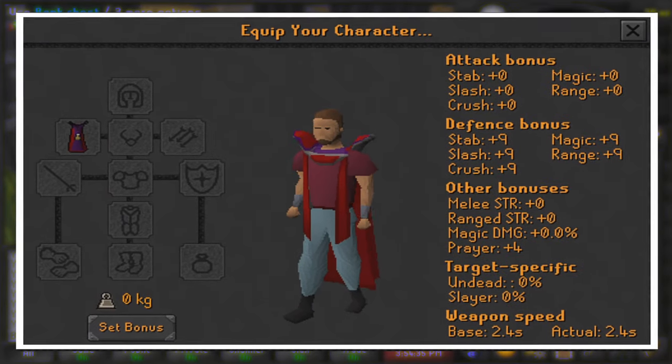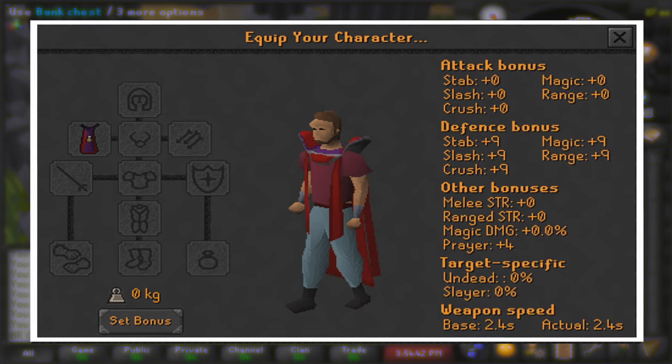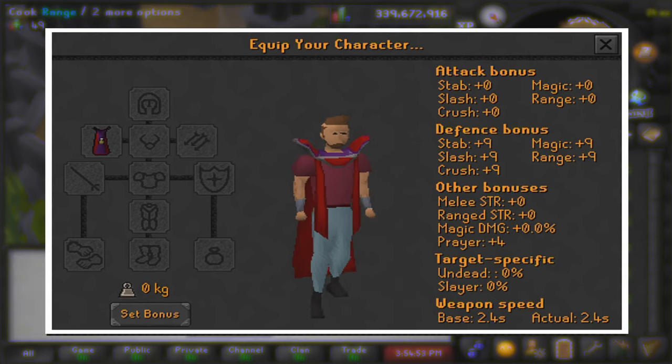For my gear in this video, all I am wearing is a cooking cape, as I need to wear this so I don't burn any of these turtles. For my inventory, all I have is just 28 uncooked sea turtles, as this is what we are cooking in this video. Now let's go over some information about this method.